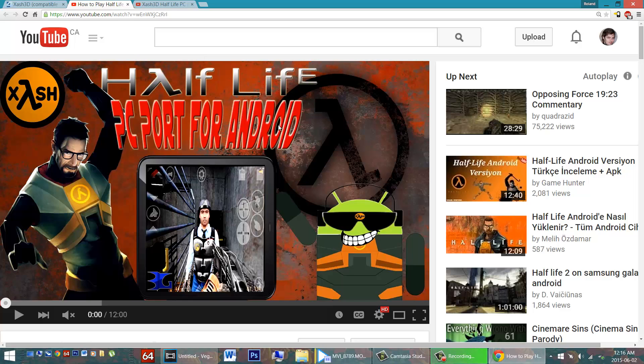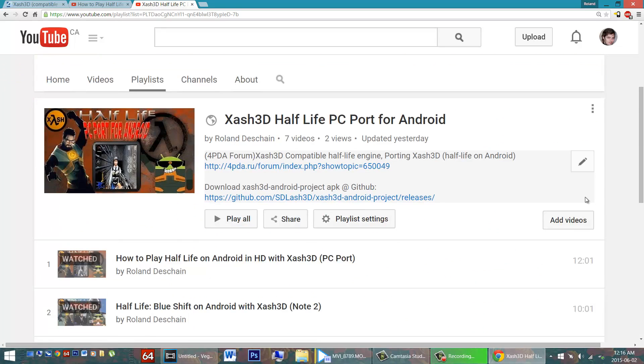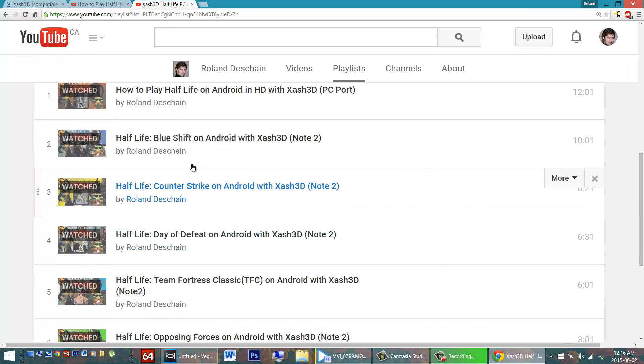In addition to my instructional video for how to play Half-Life on Android, I have several other videos showcasing popular Half-Life mods. For instance, Half-Life Blue Shift — this is almost completely playable, except the armor is missing from beside Calhoun's locker and you can't progress in a level. Cheating will get you past that; you can just noclip through the door. Look for the timecode in the video's description to switch over to that.